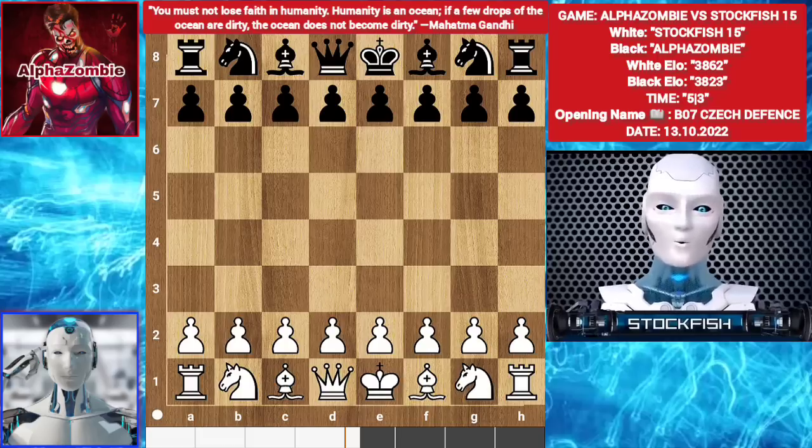Watching Stockfish vs Leela Zero, Dragon Chess, and other chess engine games has become a little boring. So I decided to bring a big new experience to YouTube chess videos. Alpha Zombie always plays an unexpected move — like his first move is H4, A4 — very unexpected moves. That's how I programmed it.